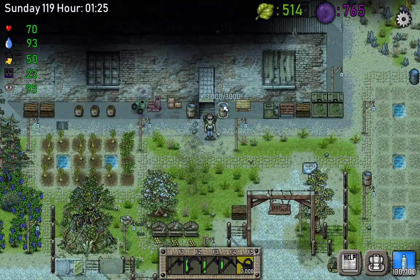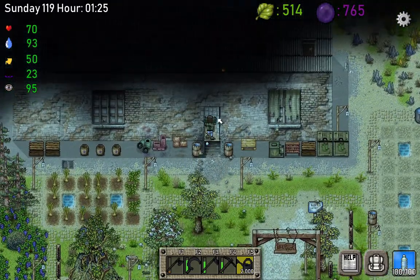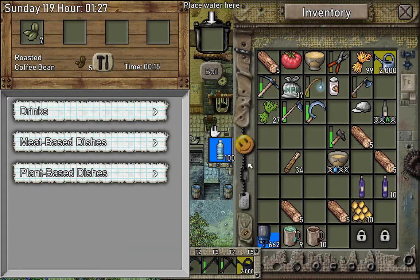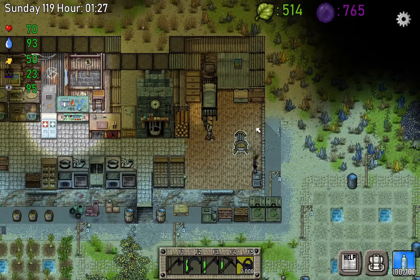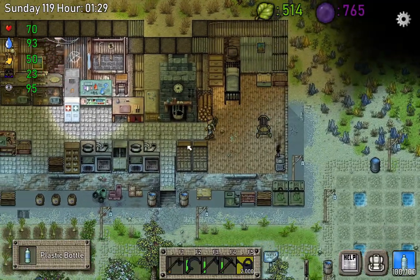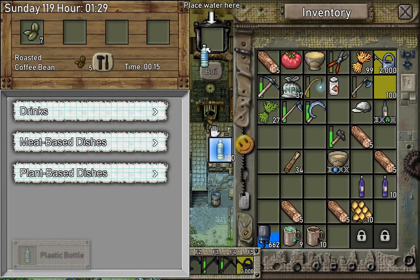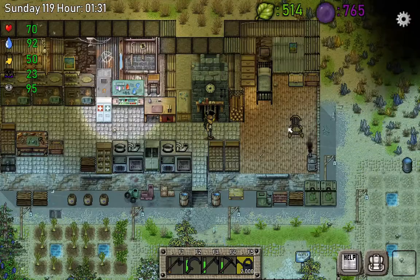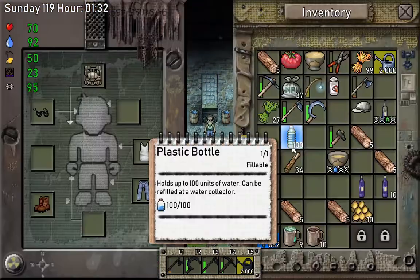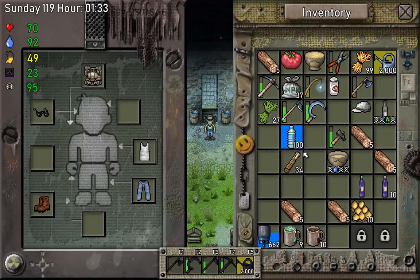That means when you take the water from the bottle you can drink it straight away — you don't have to go to the kitchen and cook it. Before, every time you had to boil the water to make it purified. But now since we upgraded to tier 3, you don't have to do this anymore — just get an empty bottle, go to one of the barrels, and grab the water. That's all.